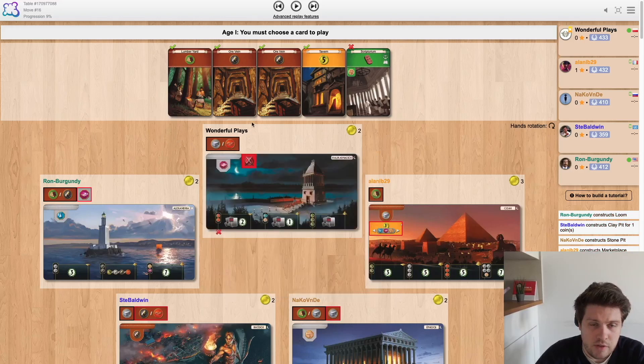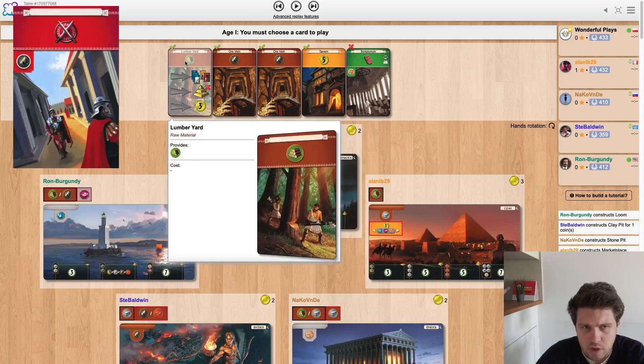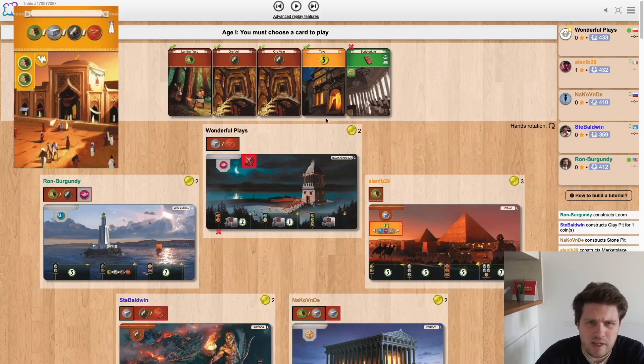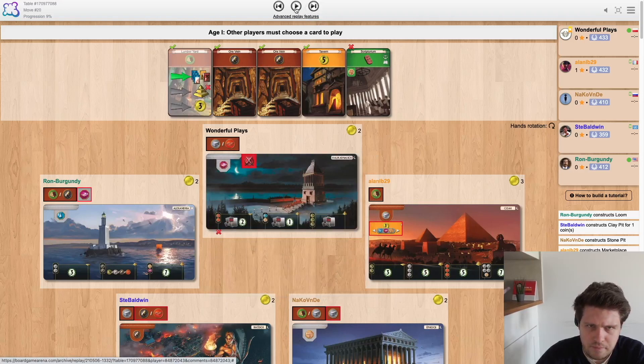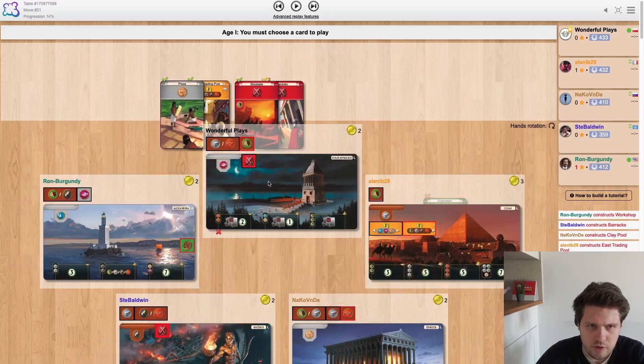Here it's pretty interesting. There is Orvain that will let us play a red, and there is Lumberyard which is pretty good and lets us play Caravanserai. There's also a safe tavern but I'm not a fan of it here. I decided to go Lumberyard and I think I made a mistake — it should have been Orvain. But I'm not sure if I remember correctly.